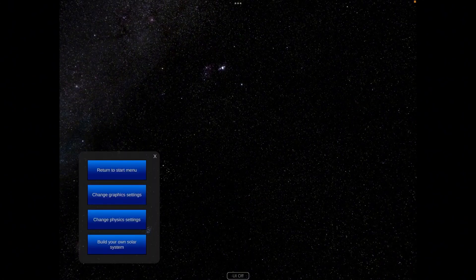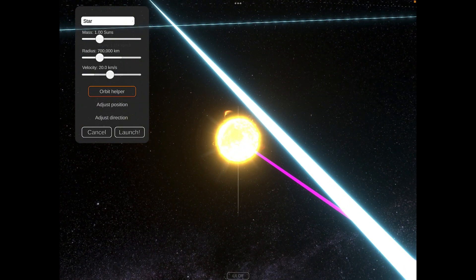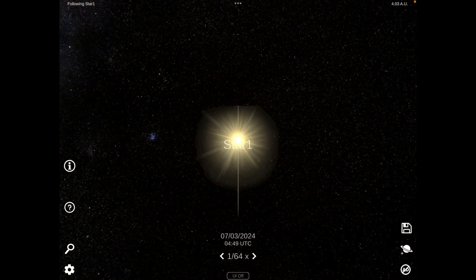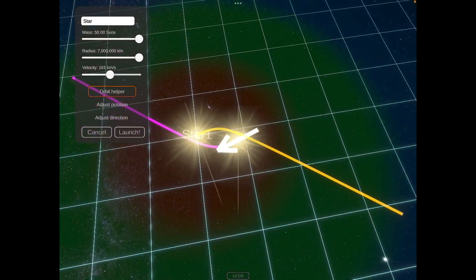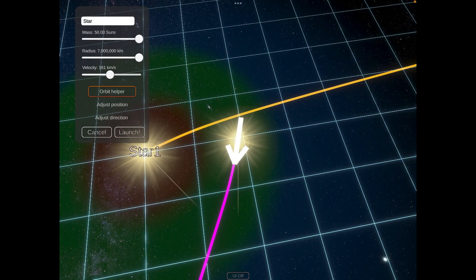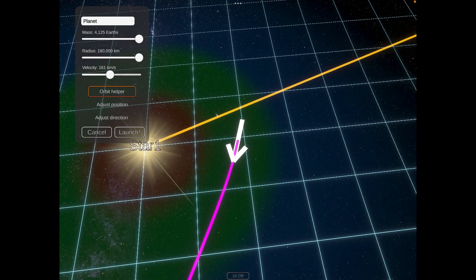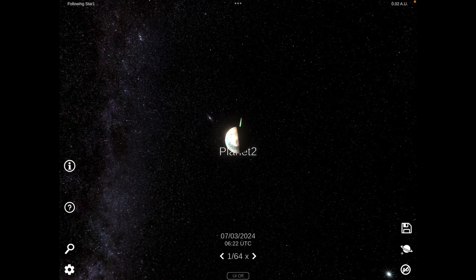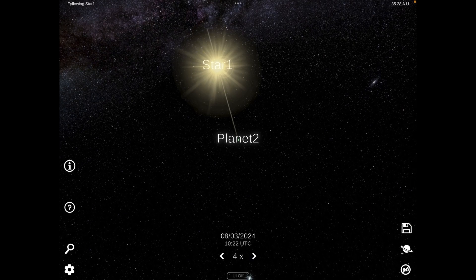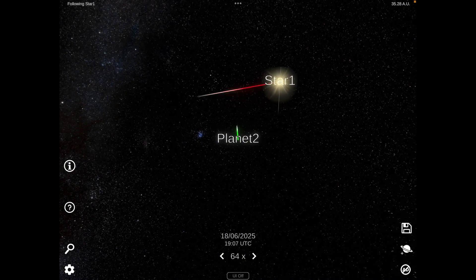Right, I cannot afford to mess this up. There we go — there's our star. It has a big radius, it has a lot of mass. Launch. We're going to have some planets to orbit this. The habitable zone is the green. Let's change that to a planet. Launch — so this is planet 2. It orbits the other way. Oh my god, no — it's going away. Well, that's my solar system, completed. It's basically doomed.